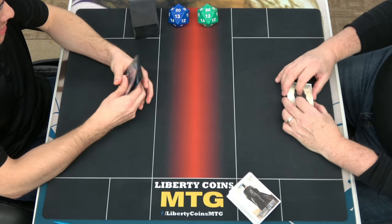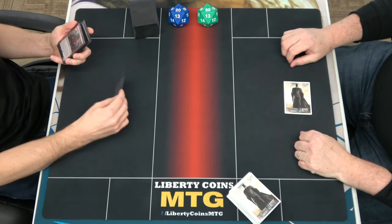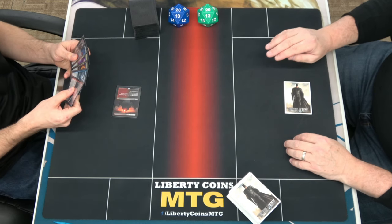Alright, round 2. I'm keeping a sketchy hand here on the side. Sketchy hand. Your turn. Is that red or black?